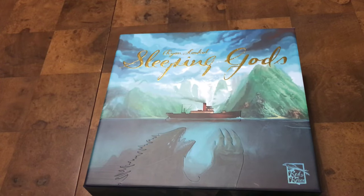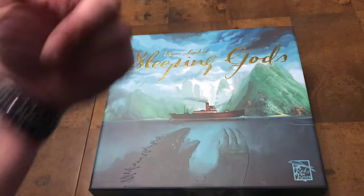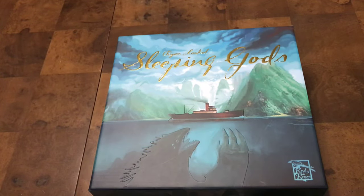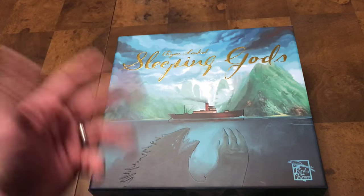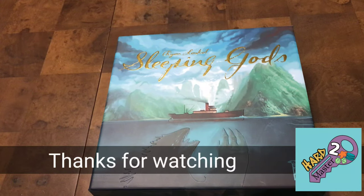If you don't like the way I stored something, feel free to put it in a different spot — that's just kind of on the fly how I came up with it. It'll probably change as we start playing to make it easier to sort. That's the unboxing and reboxing of Sleeping Gods by Red Raven Games and Ryan Laukat — hopefully another hit like Near and Far and Above and Below. This guy does it all — the art, everything. I hope you enjoyed it; maybe we'll have a How to Master video later. Thanks for tuning in — subscribe, like, comment if you have any questions, and until next time, this was Hard to Master.